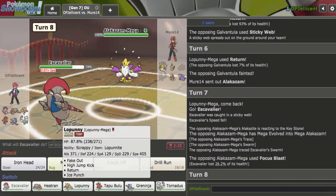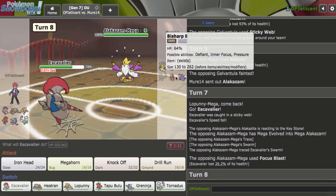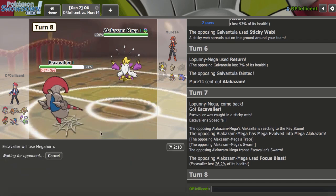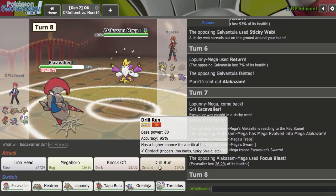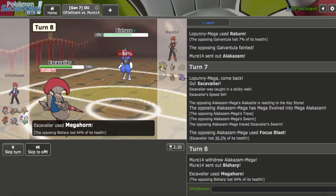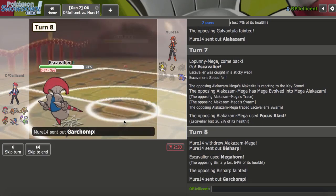Who do I want to bring out here? I guess Escavalier is okay. As Focus Blast does 26 — that's actually really nice. I can honestly just Megahorn. I could miss, but I don't want Bisharp coming in for free. Drillhorn could miss — I'm just going to Megahorn. Bisharp tries to come in here and I just clean knock it out with Escavalier. Even with not a lot of attack investment, this thing is really strong.